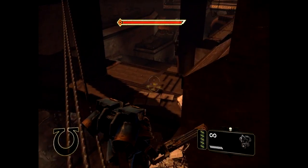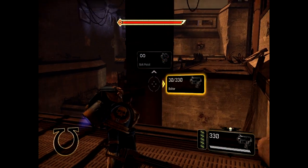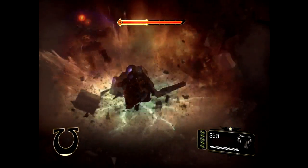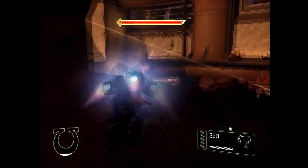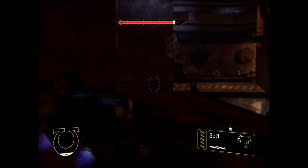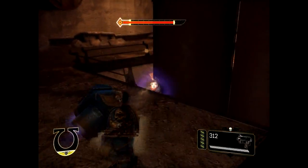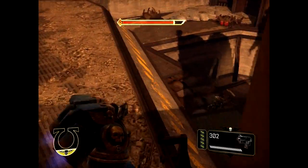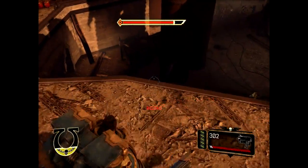So the jump pack controls feel very good. They're pretty fluid. You just press space to go up in the air, you move yourself around with the mouse. You get that little yellow reticle that pops up when you're in the air, and that is where — if you hit mouse 2 — where you end up falling. I think I'll take out the tank box, that's probably what I messed up in the last one.